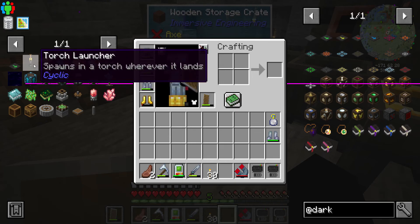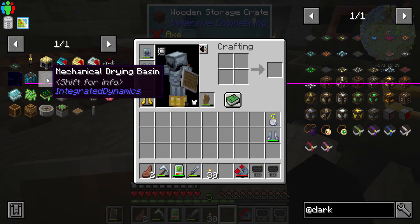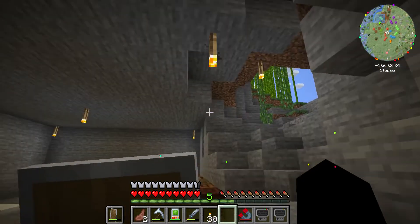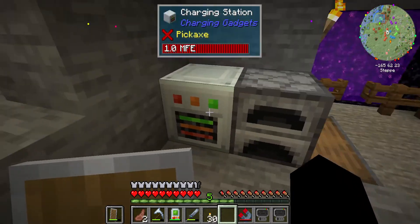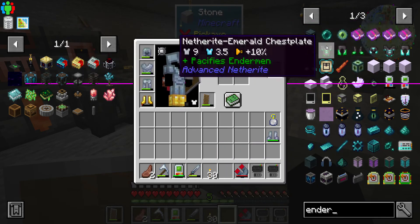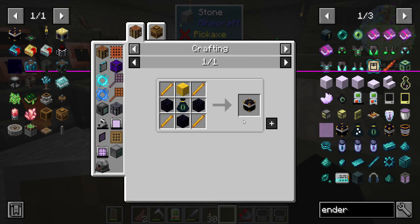I'm going to make another torch launcher and get that done, and then we should get into Create so we can get a tree farm. That ties into running out of wood and charcoal for fuel and cooking stuff. I could probably get by with just lava, so we'll need ender tanks. We'll need at least some ender pearls. We don't want the vanilla one — we want the Ender Chests mod — so let's add that to our list.